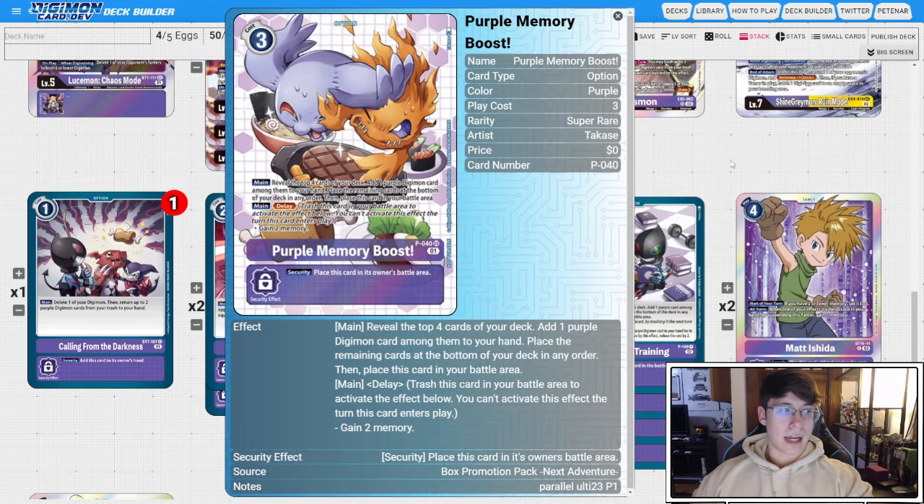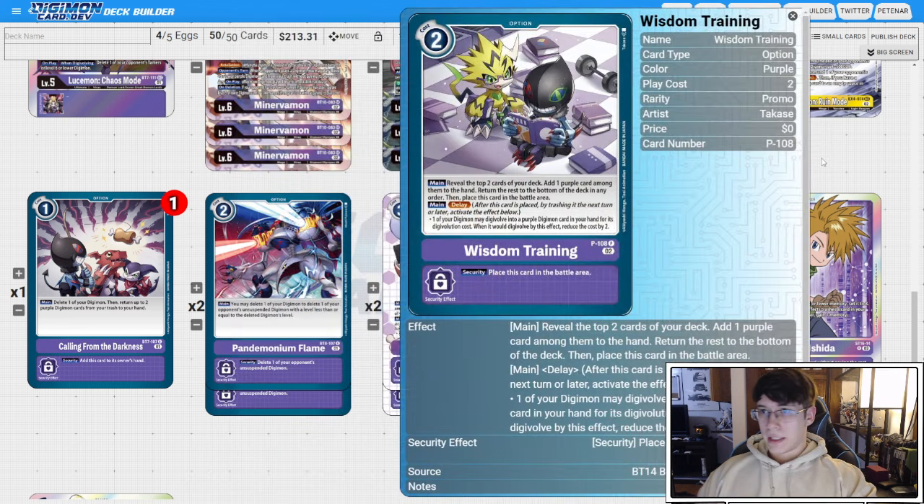Two purple memory boosts. I like having the memory boosts in the deck because we are not only Digivolving — the Wisdom Trainings are fantastic, but I also like having the memory to work with for playing our options. So I run it at two; I feel like that's enough. For Wisdom Trainings, you always want to be able to reduce play cost, so you run it at four. It's really efficient for cycling. If you don't have four copies of this card, you should go buy them — it's well worth the cost.